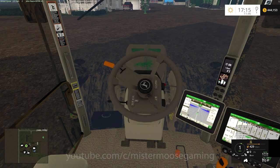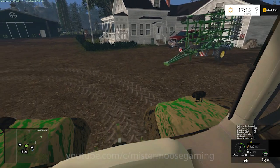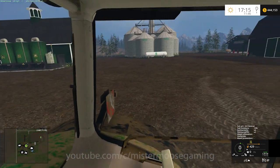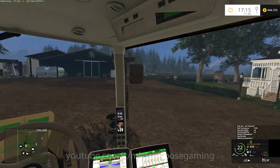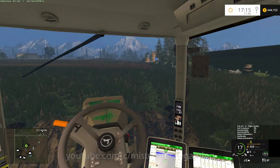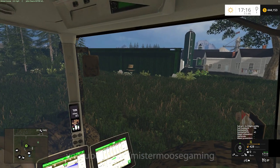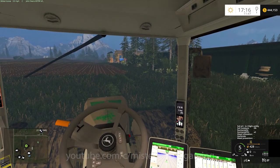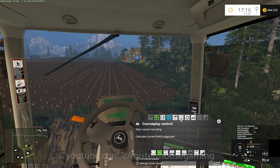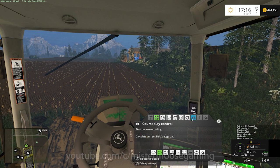We've got all the fields to get prepped and ready to go. We don't have to do any lime because we did lime last time, so all the pH levels are decent. We're going to head over to this field here, and I'm going to set this up for CoursePlay simply because I want CoursePlay to handle all the turns. If I do this with just the regular hired help, I'll end up with all kinds of little areas missed because it doesn't do a good enough job turning.